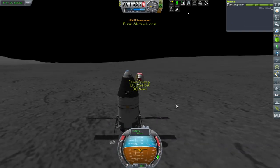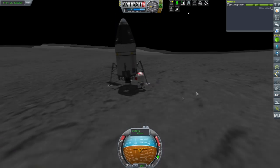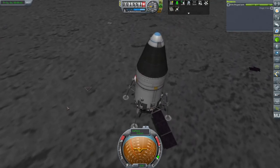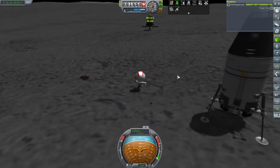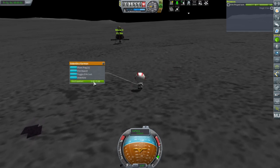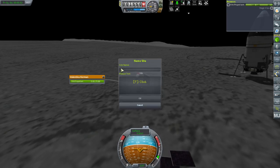EVA. She broke the solar panel — probably better breaking it now than later. Now we've got some debris on the moon. EVA report, keep, plant a flag. First moon landing. We'll put the date I plan to upload this — 'First.' Very traditional comment.